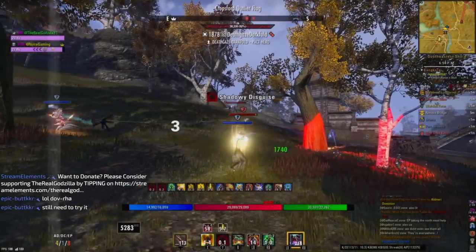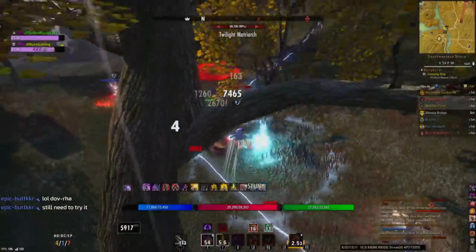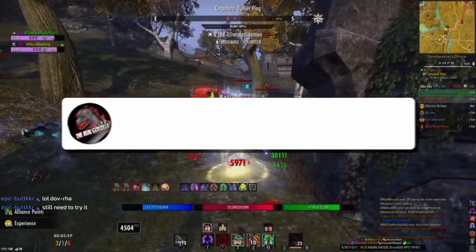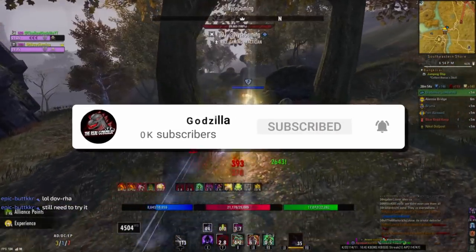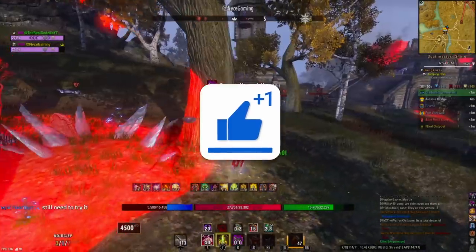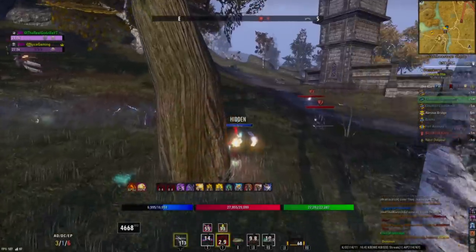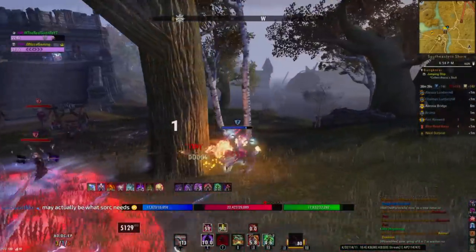Rallying Cry is one of the most broken sets in PvP, and let me explain why. Whenever you walk around in Cyrodiil, I almost guarantee you 80-90% of the population are all running Rallying Cry. And if they're not, they're probably a tank or they're a Nightblade Ganker. Everybody can run Rallying Cry because it gives so much stat density and so much value to your character that when you compare this to other sets, it just doesn't even come close. Rallying Cry far exceeds any other defensive sets, maybe even stronger than Mara's Bomb,